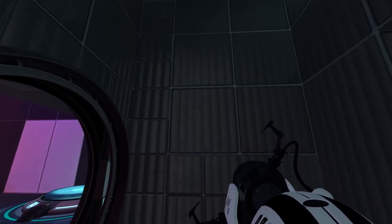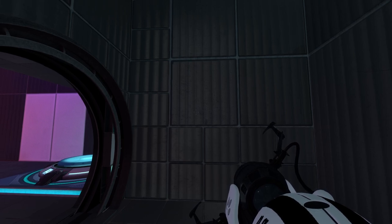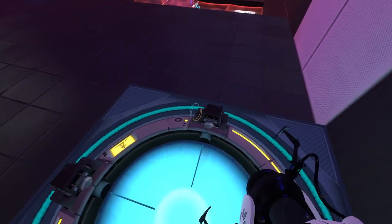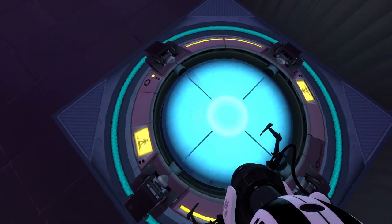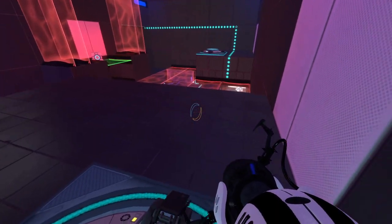You'll notice that my portal gun currently doesn't have the indicators, and you'll hear from the ferocious clicking that my portal gun doesn't actually do anything at the moment, because we've learnt that these blue buttons are in fact the on-off type thing. This means we have to stand upon this button to actually make our portal gun work.